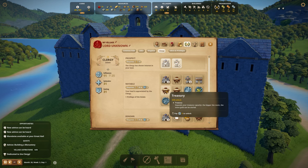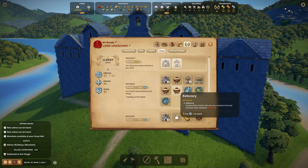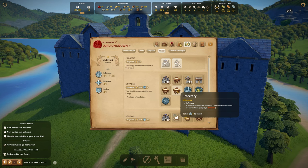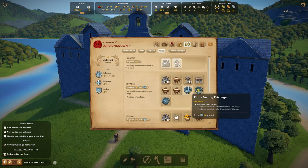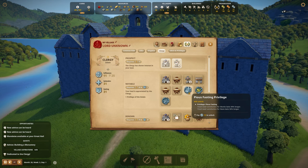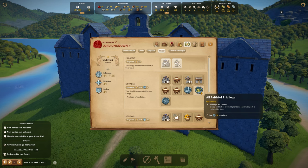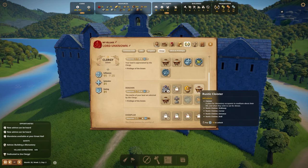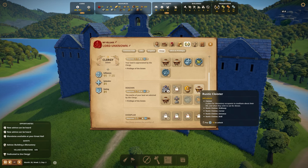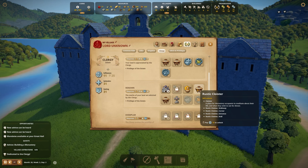We have a place for visitors to rest, rustic decorations, bushes, benches, cross tree planters, rustic statues, a small stone wall, a treasury — which would be interesting because we need more storage capacity — and a place where monks and nuns can consume food.